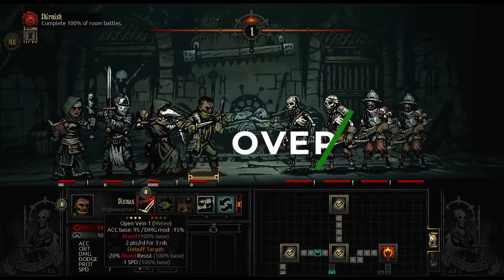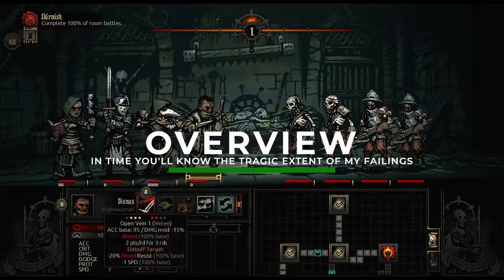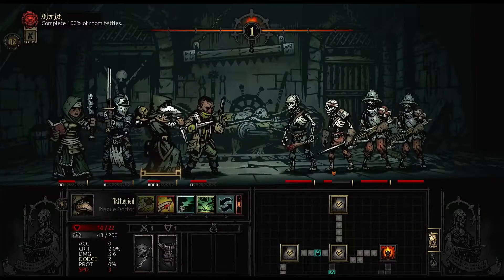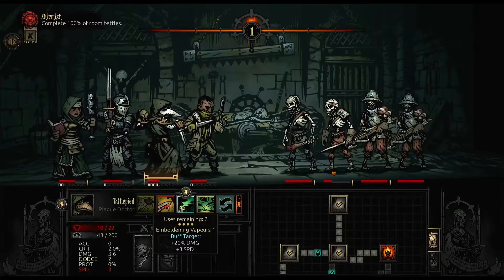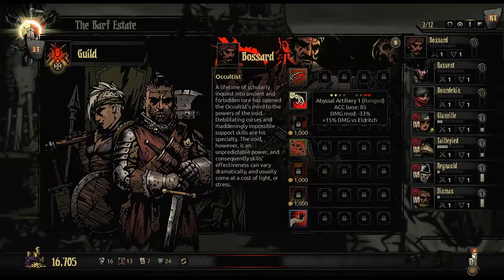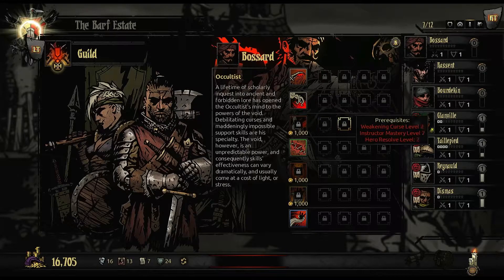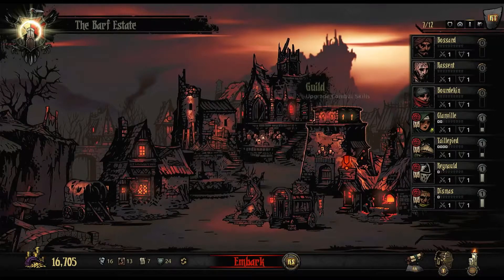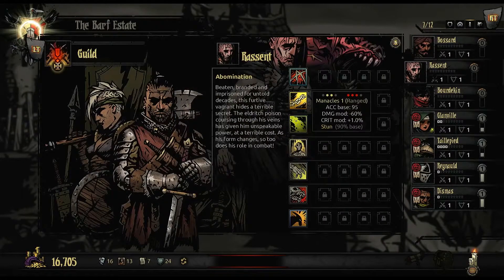So what exactly is Darkest Dungeon? Well, it's a hybrid roguelike, turn-based RPG, plus light city and unit management. The general loop of the game is you are recruiting heroes to send them on quests into various dungeons for loot. You then use that loot to upgrade the town and your heroes until you are strong enough to take on the boss of the area and eventually take on the Darkest Dungeon, the biggest, baddest dungeon of them all.